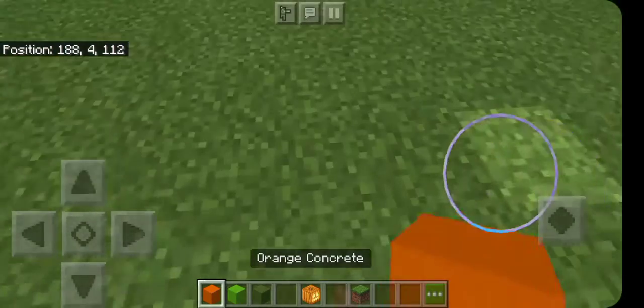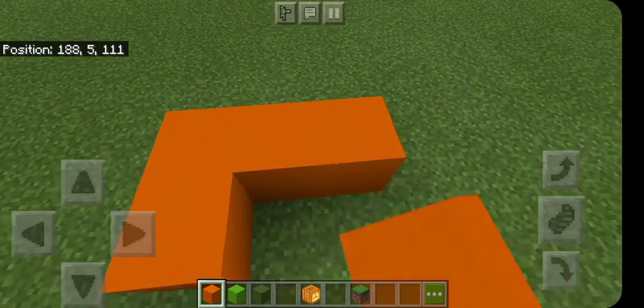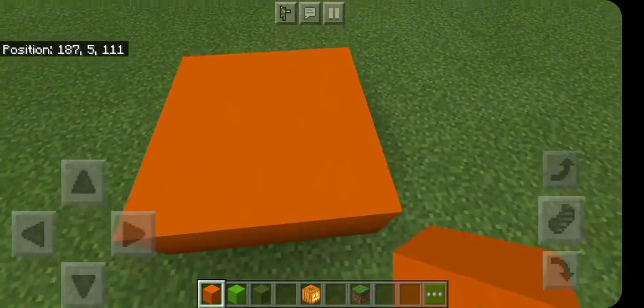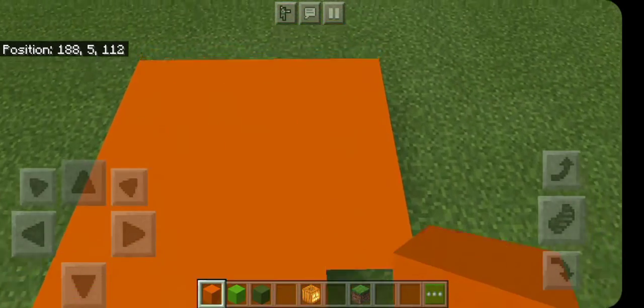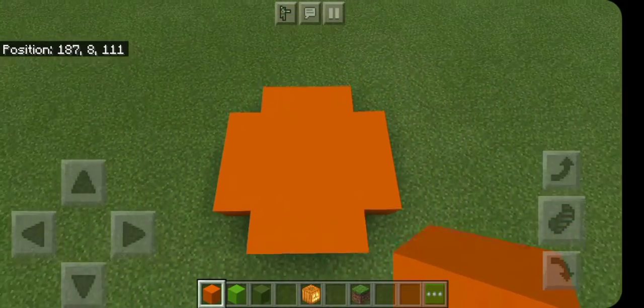So first, you will want to place the orange concrete in a 3x3 square. And then on every end, add 3 more, so it looks something kind of like a circle you could say. Something like that.